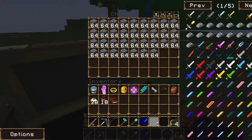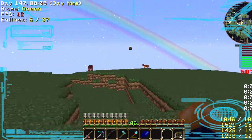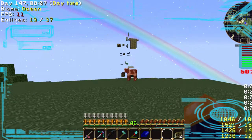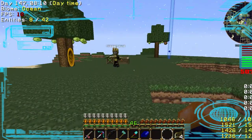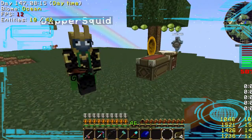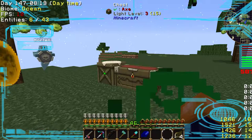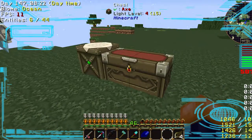I think building this castle is probably going to be our big build for this series. In Castaway Island, the big build was the lighthouse. Although I imagine a castle is going to be far bigger than the lighthouse ever was. I'm sure it'll be fine. We got this — this will be our big build, so let's get started.